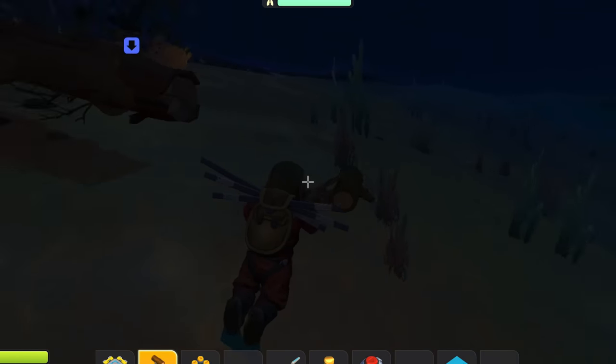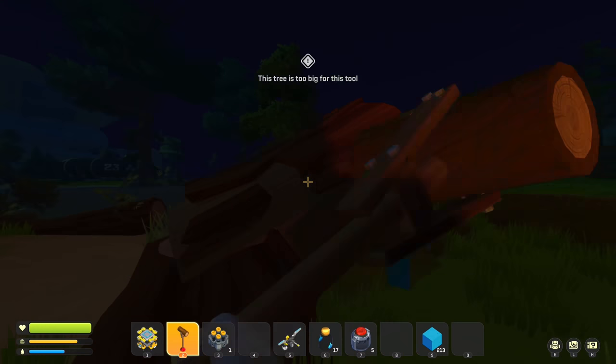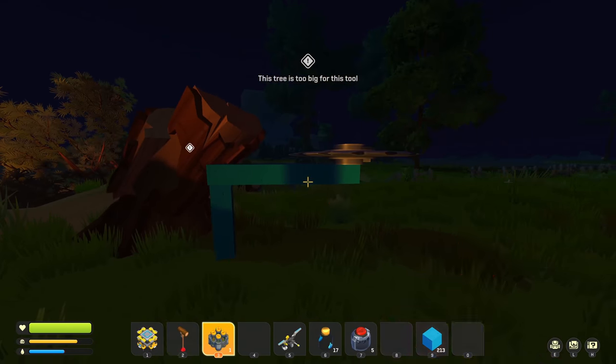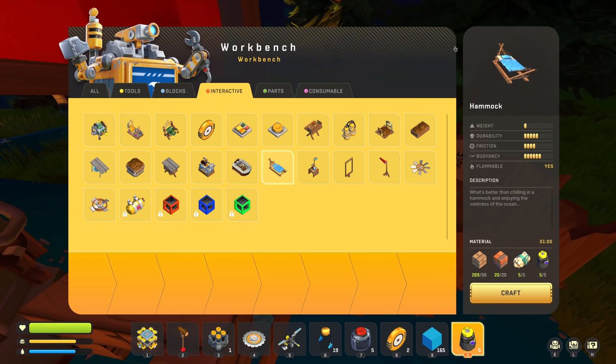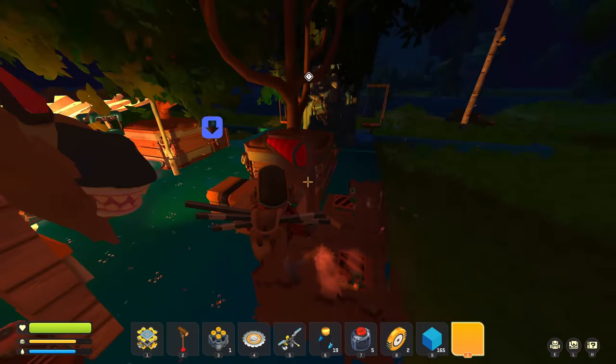I think it fell in a really bad spot. I can't cut any of the parts unless I have — oh god. I'm not sure if this was a good idea. I just want the seeds. Speaking of the hammock, we can finally craft another one, which is really good in case I die.